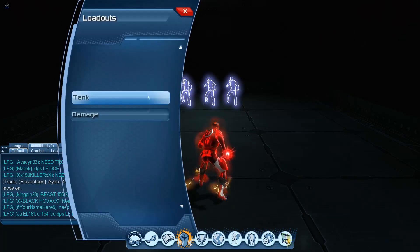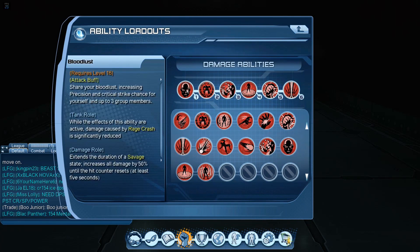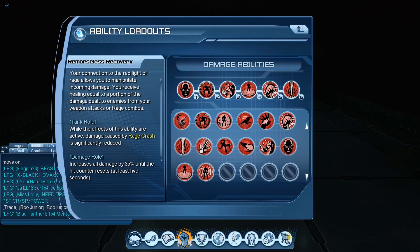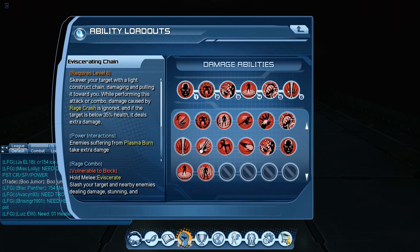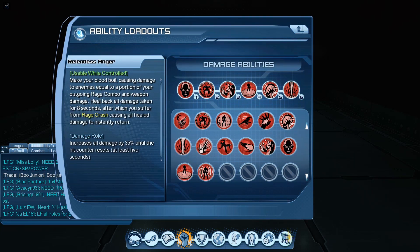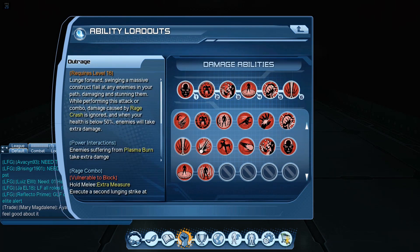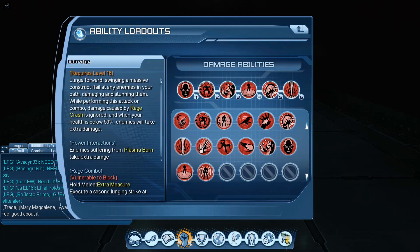So that's the spec. Now let's go into the loadout. My loadout is: Bloodlust, Relentless Anger, Remorseless Recovery, Galling Eruption, Outrage, and Eviscerating Chain. The way I start my rotation is: Galling Eruption, clip with Remorseless Recovery, clip with Relentless Anger, clip with Bloodlust, and then I spam Outrage, Eviscerating Chain, Outrage, Eviscerating Chain, Outrage, Eviscerating Chain — back and forth.